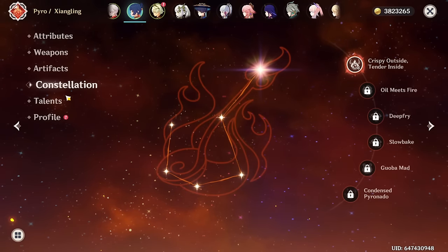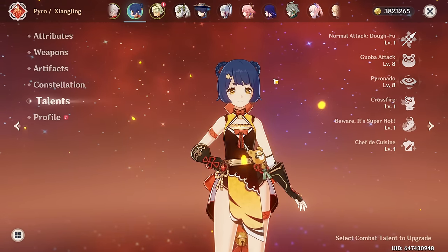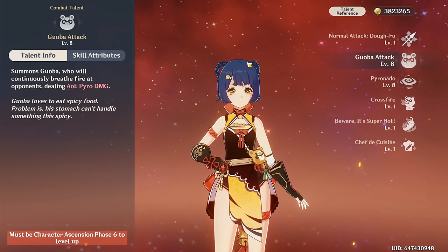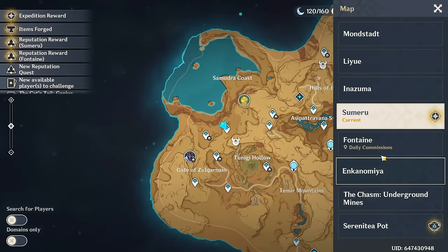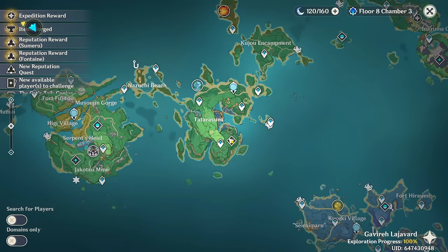Constellations — she is C1. And talents at 188. I want to crown her burst and probably get Goba to level 9. I honestly don't even think we're gonna need to work that much on her. We're probably gonna focus mainly on her artifacts.